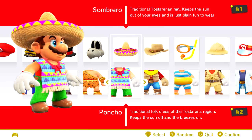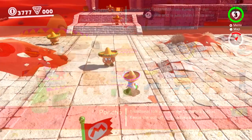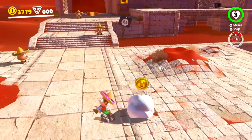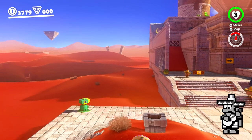The sombrero and poncho reference Kix, an arcade game originally released in the early 1980s. A version for the Game Boy was developed by Nintendo, which featured a cameo of Mario dressed up in a similar outfit and playing a guitar.